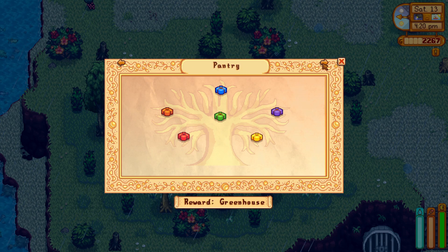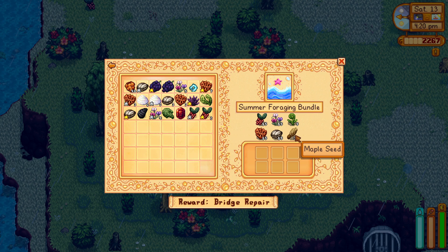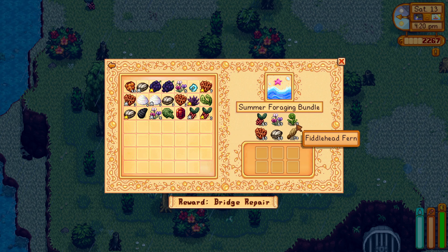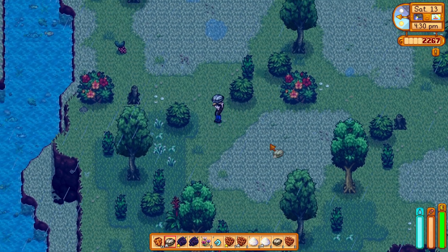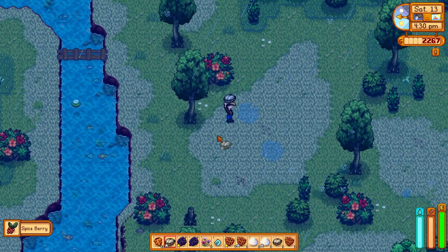This will help us with money — well, we've got to buy chickens first. Let's go get Haley a gift and then we're going to do some foraging. I know I probably walked right past this, but oh well. Well, these ones did stay. These were there yesterday, so I'm guessing that forage does stay and doesn't disappear, which is good. It would be kind of sad if they disappeared.